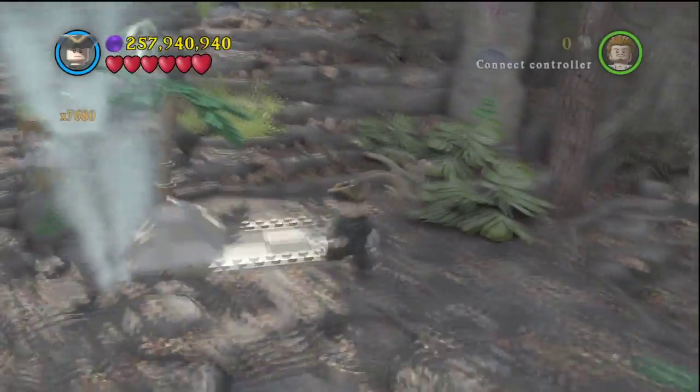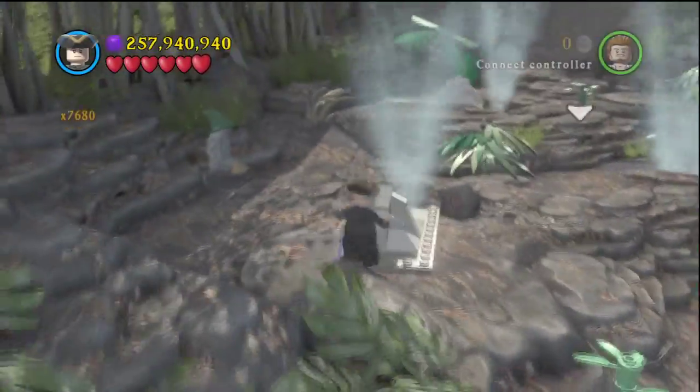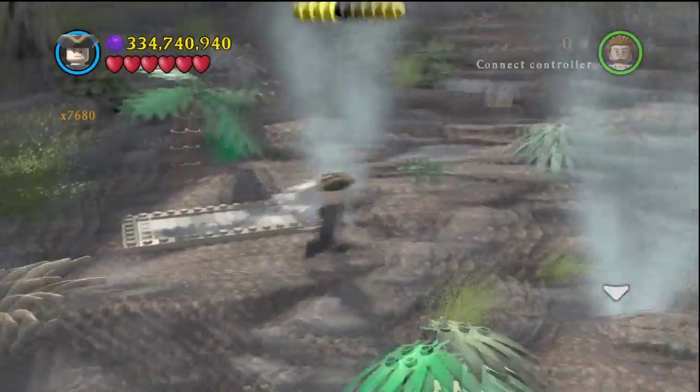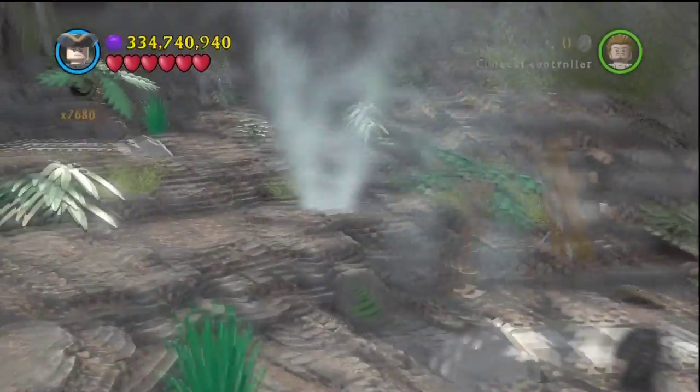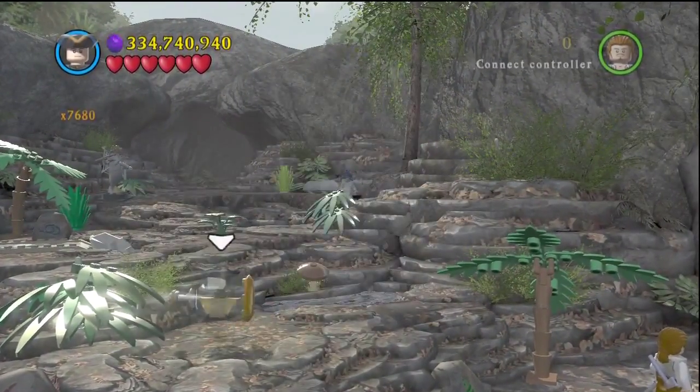You have to get all of these in a set amount of time before any of them knock out, as you can see they get pushed back out. Push these two near the edge, then hit the last one all the way in, and then push all the other ones in. I mess up a couple times, but you have a decent amount of time as long as you push them to the edge first. Once you do that you'll get your next minikit.